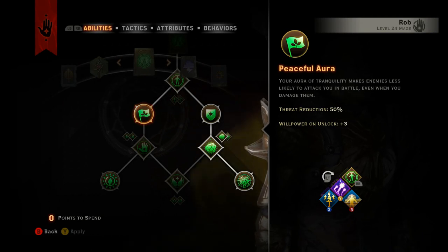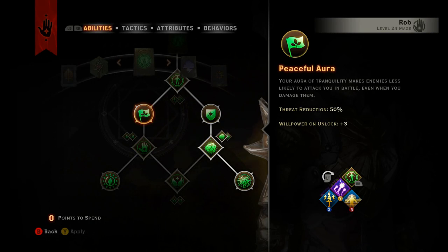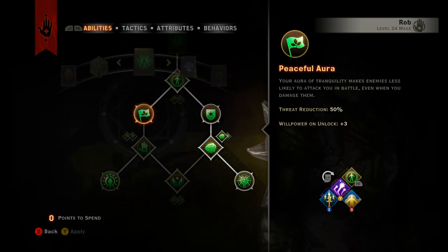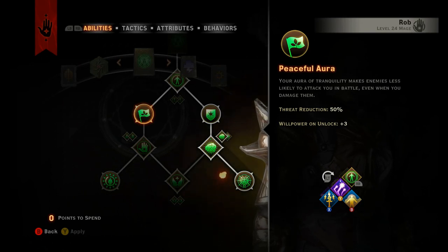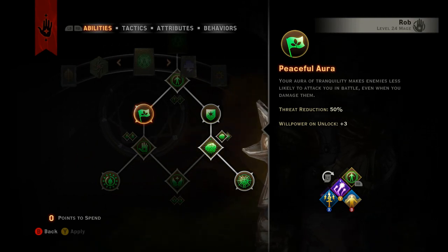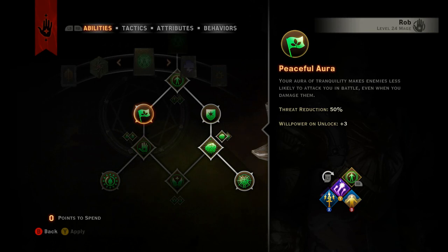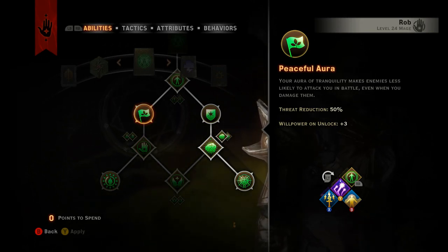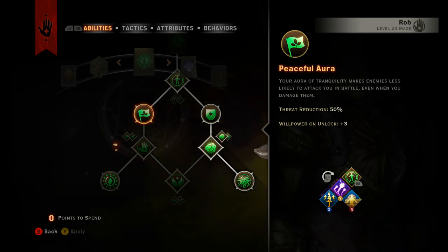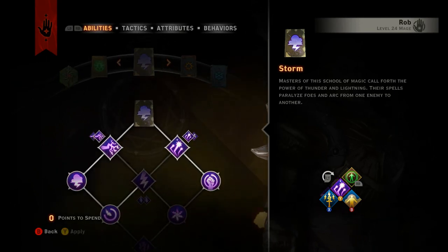The only other one I picked up is Peaceful Aura, so your threat is reduced by 50%. Outside of this showcase I always roll with a full party, typically with Blackwall as my main tank. Because he'll be pulling aggro away from me, and just in the off chance he doesn't taunt somebody, there's a lower chance of me getting targeted — so it just increases my ability to keep dealing damage without worrying about a big threat coming towards me.